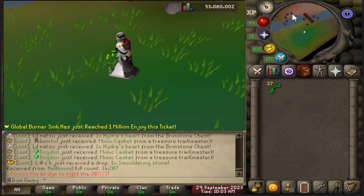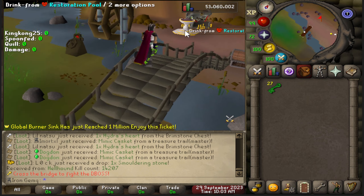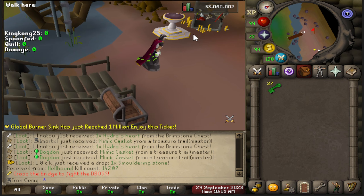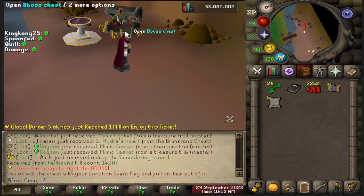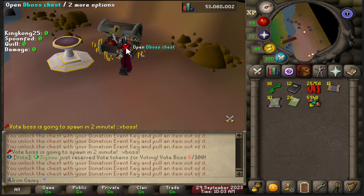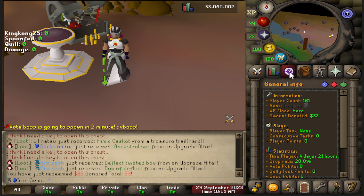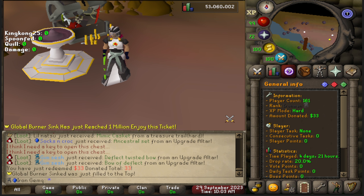I'm going to start off by opening all of my donator keys and claim all of the books from them. Unlike my road to dark fire series, I will actually get all of the benefits from donating — I'm just using the books, not actually donating, but I'm still getting the benefits. And there it is: $33 in books. Let's go ahead and claim that. Now I have a little blue gem and 20% drop rate.